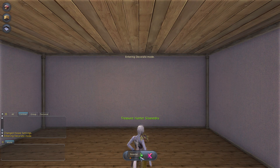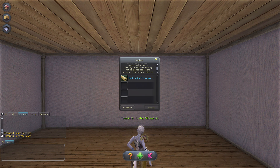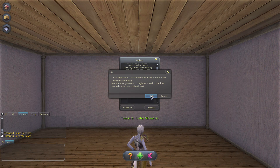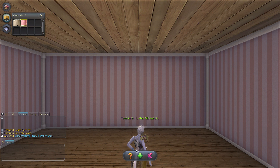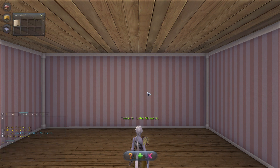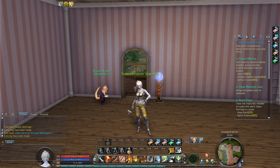Now that we're in decorate mode — we're going to register items. We've got one item, we're going to register it. It recognizes that it's in my inventory, and now we can change the wallpaper. There we go. Not necessarily my personal taste, but yeah, it works — it's better than the bare walls.